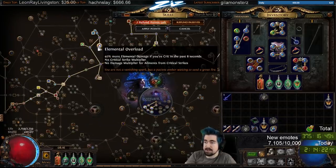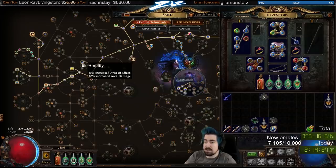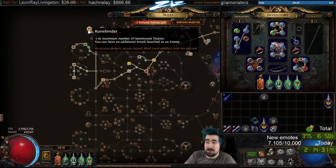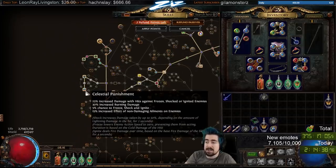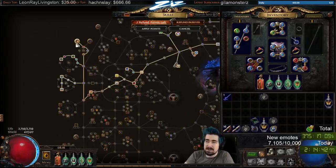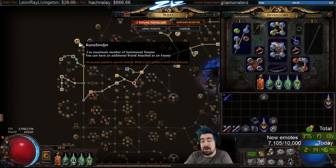After getting this I go for Elemental Overload, then down here straight for Holy Dominion, Light of Divinity, then Amplify. Then I go here — for a while I was actually going straight up to Runebinder. However, the Stormbrand itself is doing enough damage that I started going for Celestial Judgment and Punishment first, and then Runebinder. You're not going to be single targeting with your Stormbrand anyway, so it doesn't really matter if you have two of them.